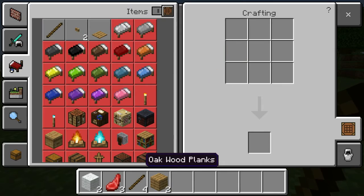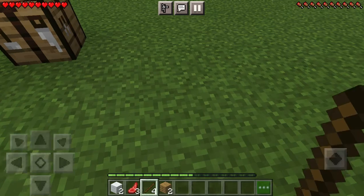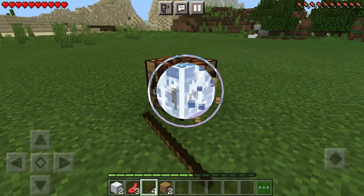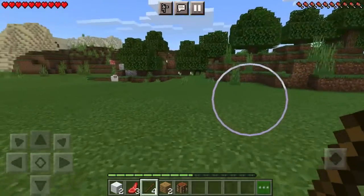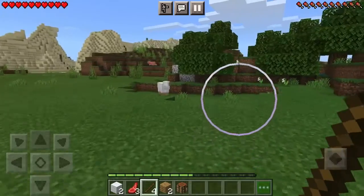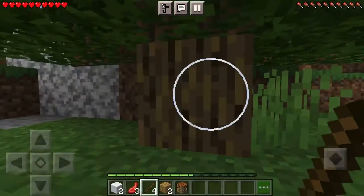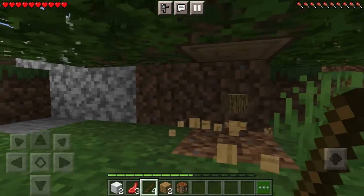Let's take these back. Here's my stick. Let's collect this. I need some rock. Actually, let's just mine some more wood and I'll make a wooden pickaxe for now, and then later I can make stone or something.